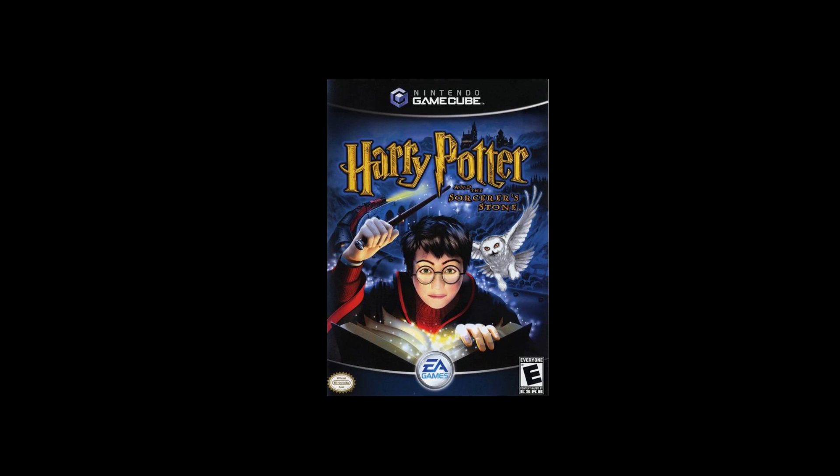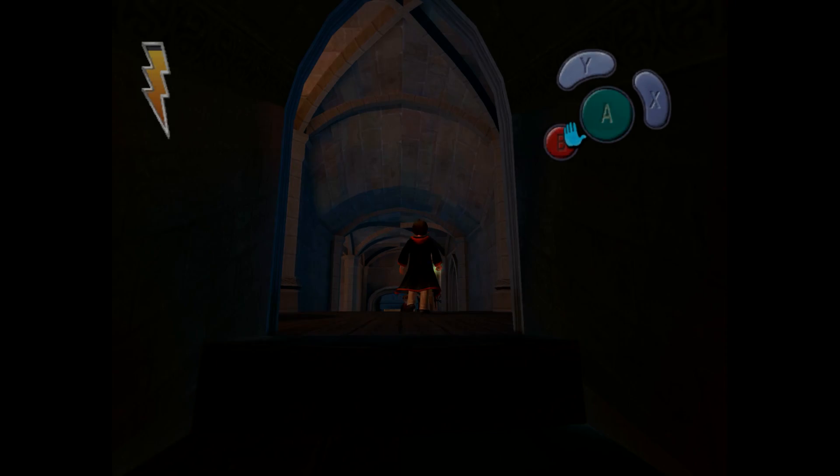First up is Harry Potter and the Sorcerer's Stone. The most common bug that users would complain about are random loud sounds. This is because Dolphin wasn't stopping reads correctly when it got to the end of a sound, and it would keep reading into rubbish.